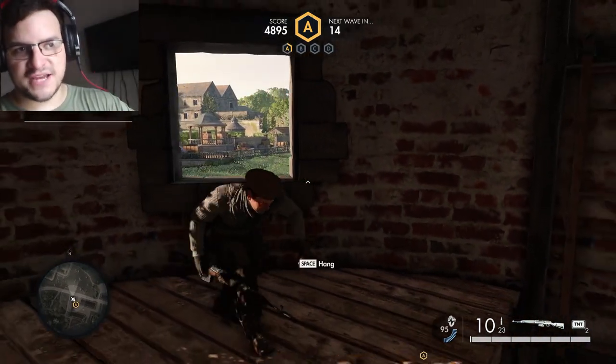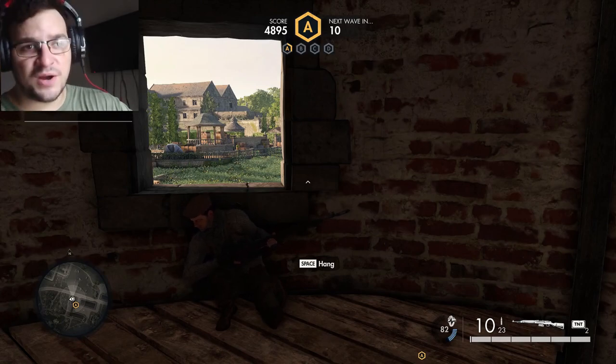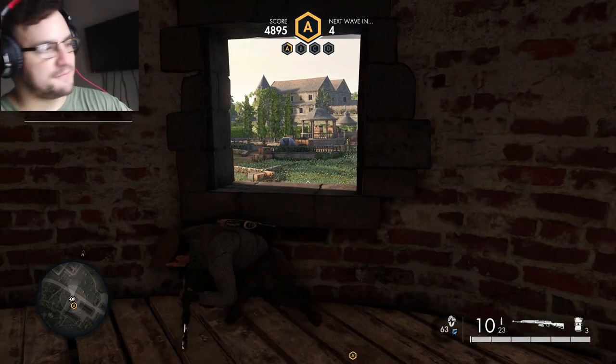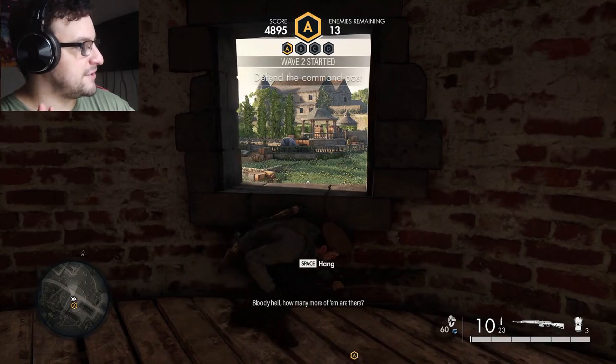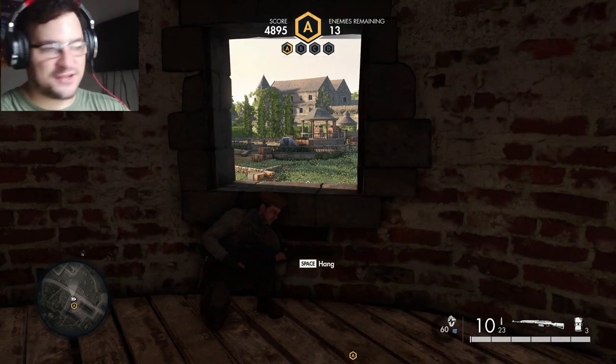Every command post has a round where snipers will come in from far away and they can pick you off pretty easily. What's important to keep track of is how many bandages you have, because once the snipers shoot you, you will start bleeding. And if you start bleeding, your health will go down on top of regular soldiers just shooting at you.